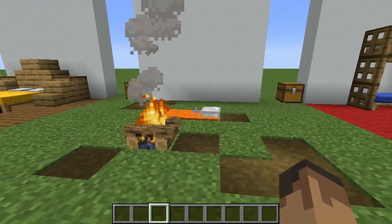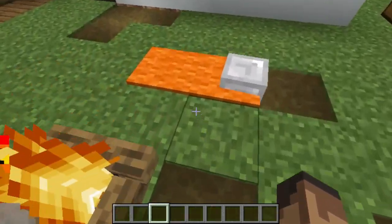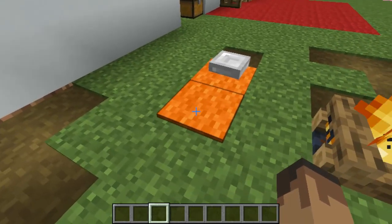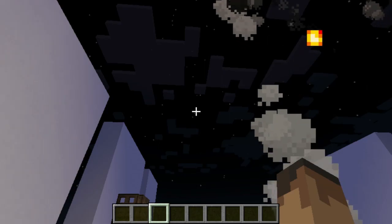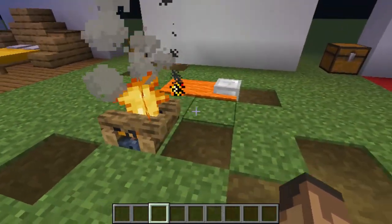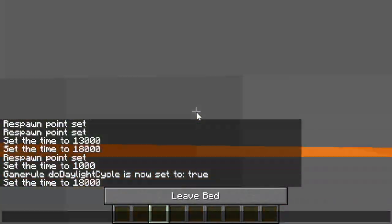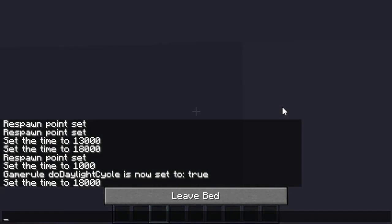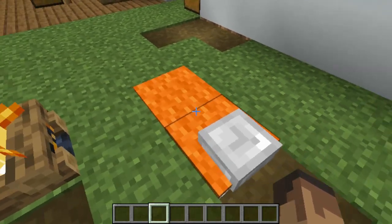I am really glad that you stuck around to this point in the video because this is where things start getting interesting. Because this sleeping bag — you can actually sleep in it. Might not look like it, but I'm gonna show you by waiting till it's dark. I sat here for six hours and it is now night. So as you can see, our area is lit up by this nice little campfire. I'm gonna hop straight into my sleeping bag. Just like that, I am in. And presto! You can use it to skip to dawn.